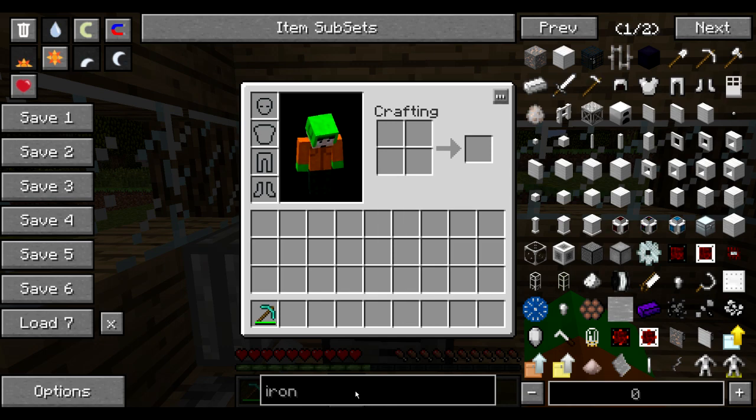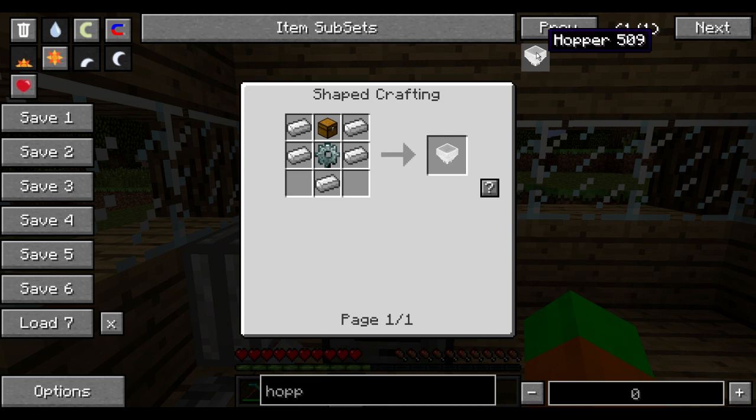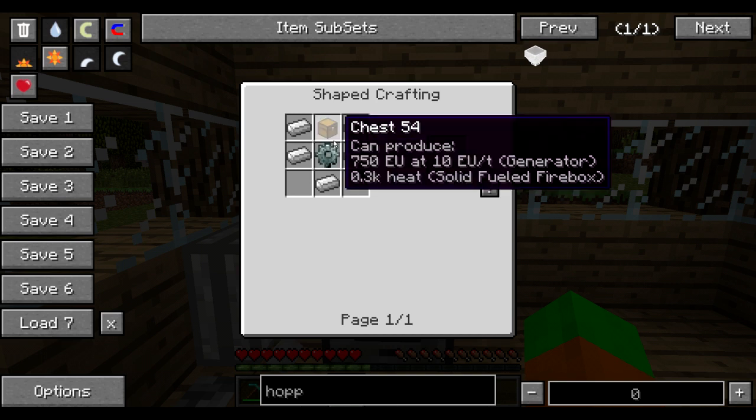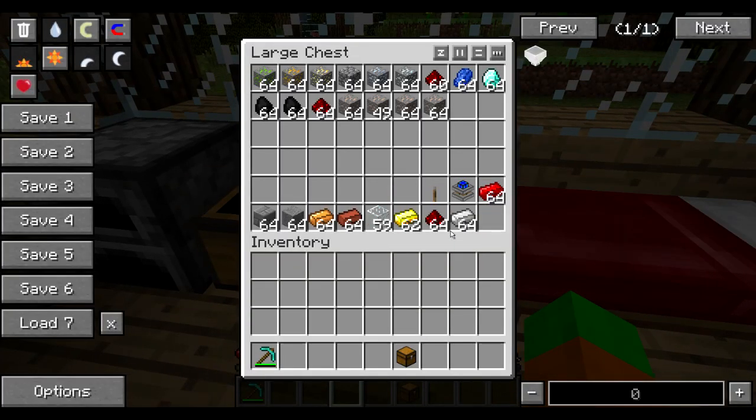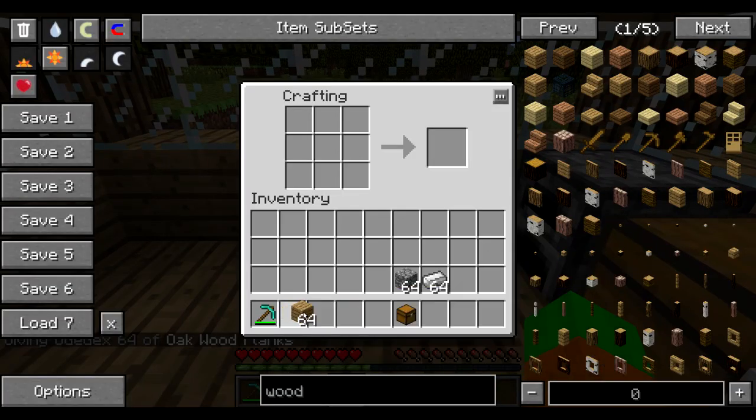Let's create a Buildcraft hopper — that's not the vanilla hopper, that's a different type of hopper. It's going to require five iron ingots, a stone gear, and a chest. So I'm going to take the chest and make a stone gear, which is going to require some cobblestone, some iron, and a little bit of sticks. I'm going to use NEI to help me here to create some sticks. I'm going to need four sticks, create one wooden gear and upgrade it to one stone gear, and create the hopper I want to use.